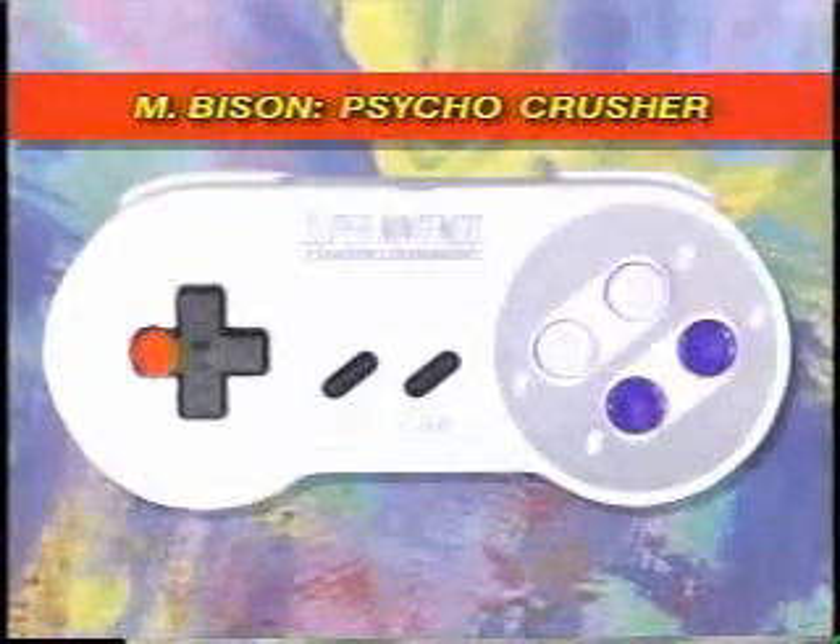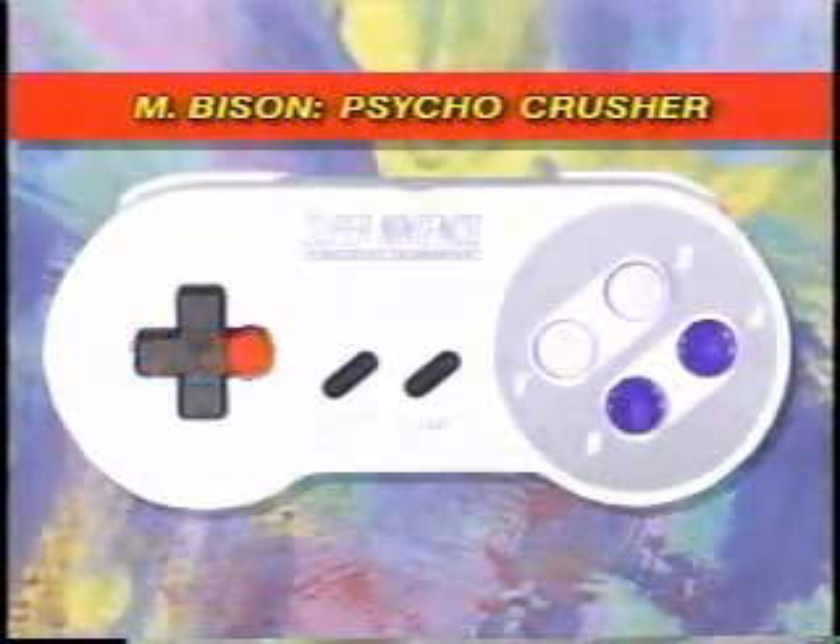M. Bison's Psycho Crusher gives his opponents a bad case of heartburn. The trick is to hold away from your opponent for two seconds, then press toward your opponent, then quickly press.